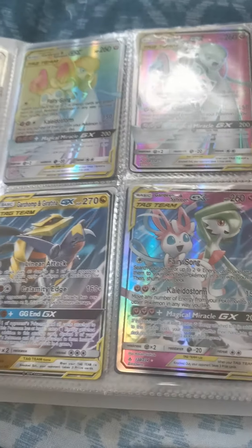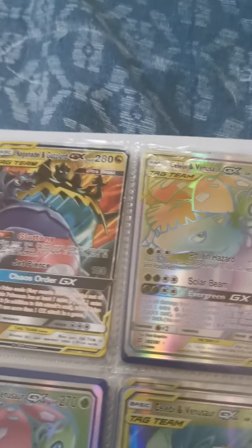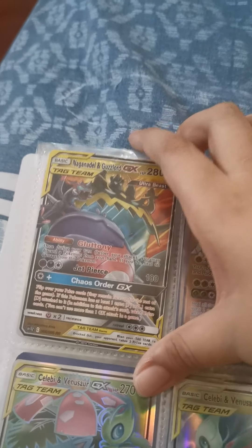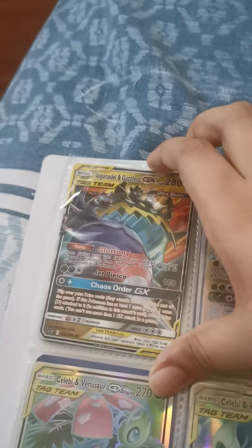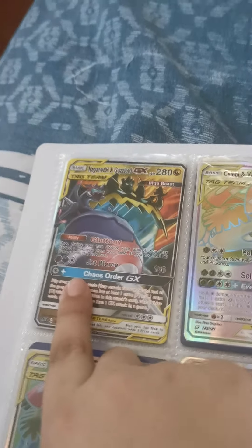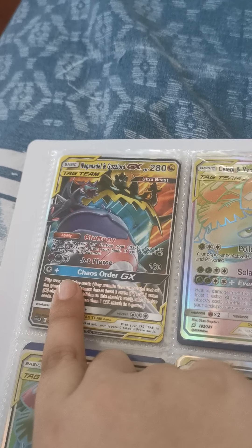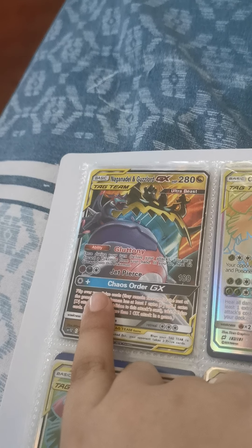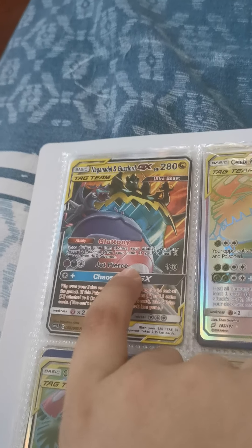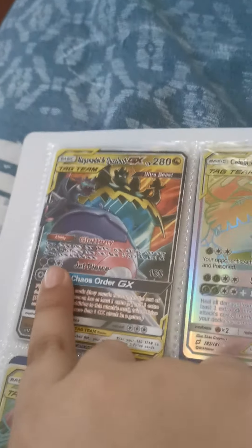Now we also have a new card — Naganadel and Guzzlord, 280 health. Gluttony: once during your turn before you attack, you may discard a Pokemon from your hand; if you do, heal 60 damage from this Pokemon. Jet Pierce does 180 damage and you need one psychic, one dark, and one anything energy.